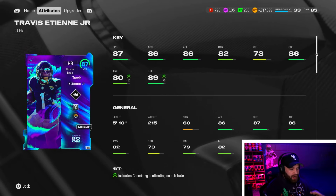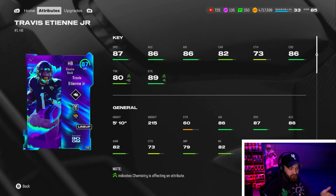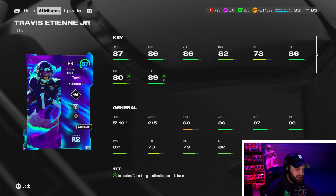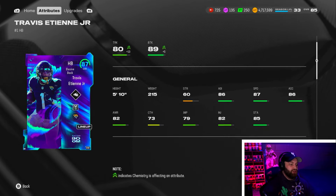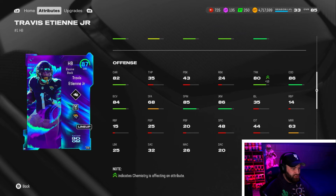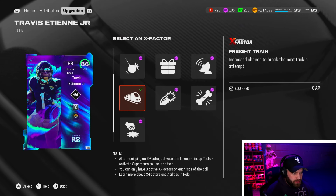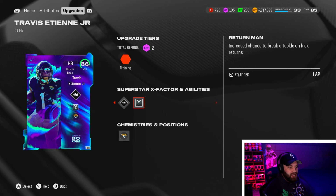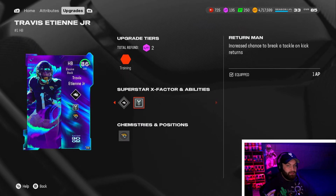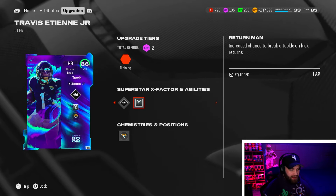He gets the Boom card — the strat card, whatever it's called — I probably should have looked before recording, but he gets plus 10 truck which goes up to 80. He also has 89 break tackle, 86 direction. He can do the fast spin: 85 spin, 86 juke. He doesn't get the starting X Factor like CJ2K's vintage card, but he does get Return Man with the fast spin and break tackle.